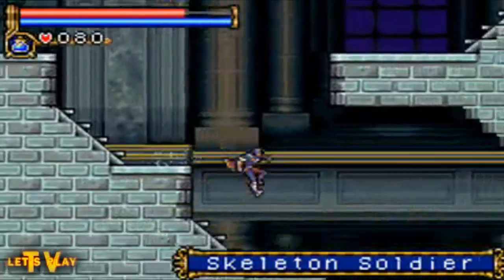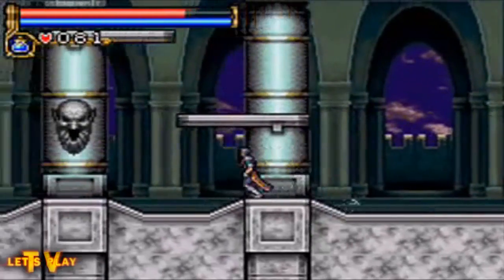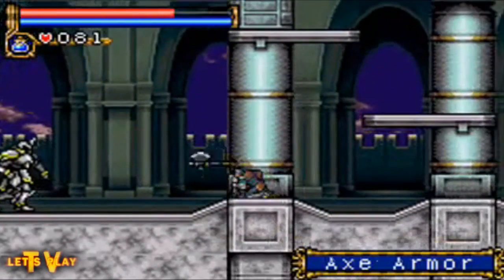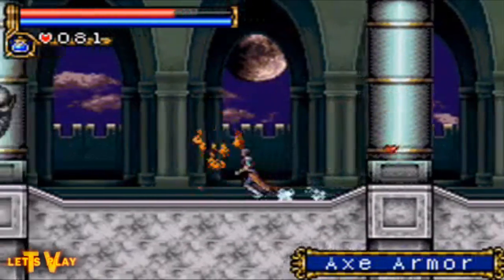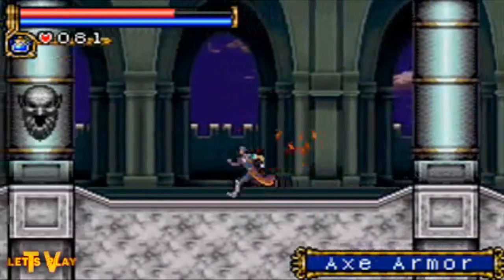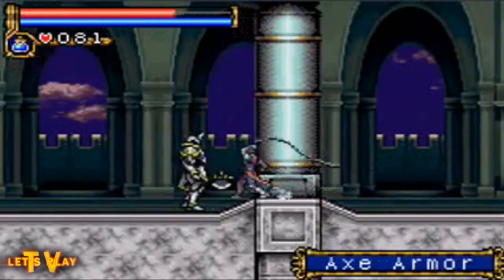Trying my best to avoid these electric skeletons at this point because they're getting annoying to deal with. Here's a new enemy — devil towers. They basically just shoot projectiles at you that you can't really block like you can with the axe armor's axes. You basically just have to duck or jump over them, which is pretty easy, but if you're careless you'll be caught in the crossfire.